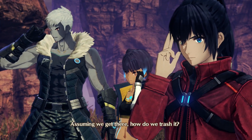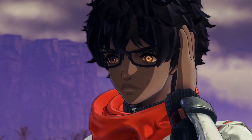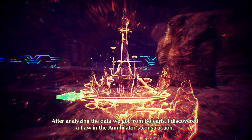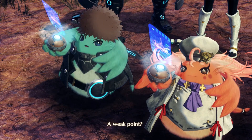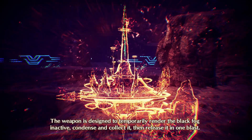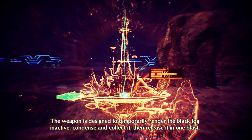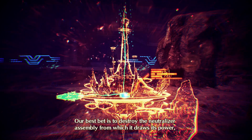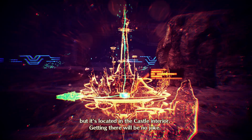Assuming we get there, how do we trash it? I can brief you on the next steps. After analyzing the data we got from Boliaris, I discovered a flaw in the Annihilator's construction. A weak point? Indeed. The weapon is designed to temporarily render the Black Fog inactive, condense and collect it, then release it in one blast. Our best bet is to destroy the neutralizer assembly from which it draws its power. But it's located in the castle interior. Getting there will be no joke.